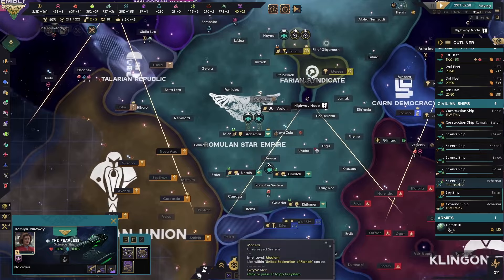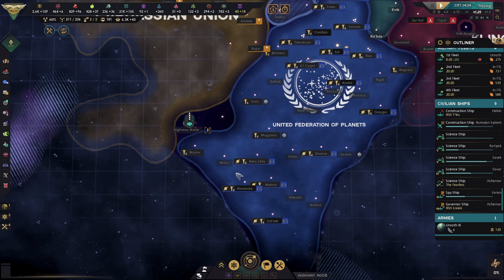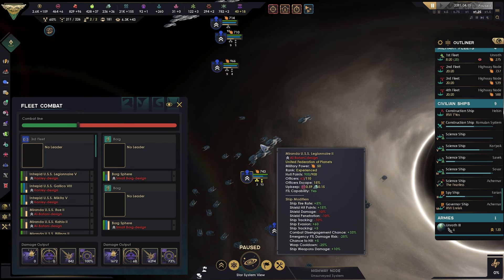I think we should honor Romulus instead of mining. Well, we can honor it and mine it at the same time. There is a science vessel — which is Janeway — the Fearless. First fleet, we have surveyed a new astronomical region. Hello Federation — the Federation must really like him.